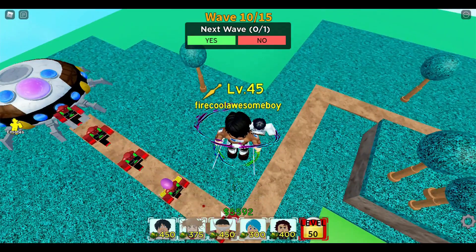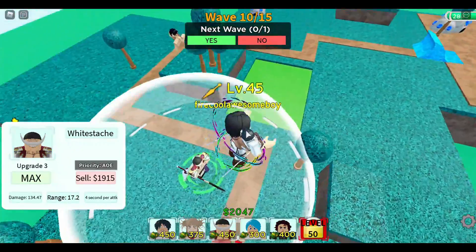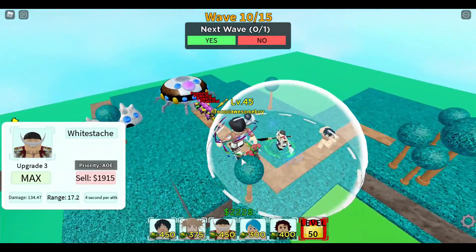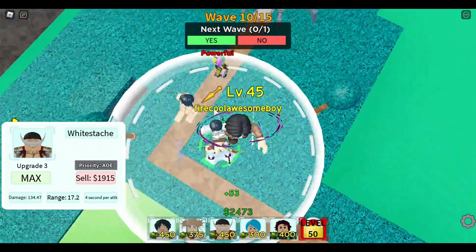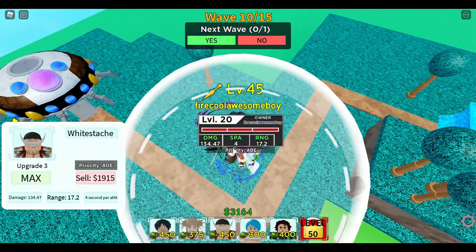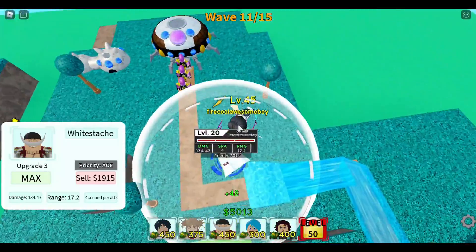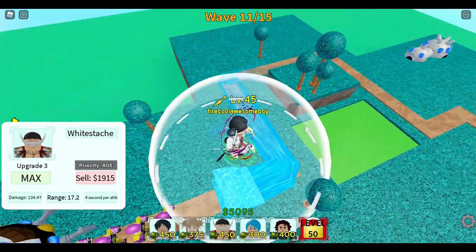Now for all-around AOE units like Whiteboard — he has a small range but hits in a full circle. Don't place him where Toga is, because Toga needs that corner spot. Place Whiteboard a little bit away from the corner so his AOE extends outward and can reach both paths rather than going diagonally and wasting range.